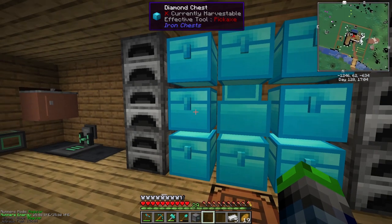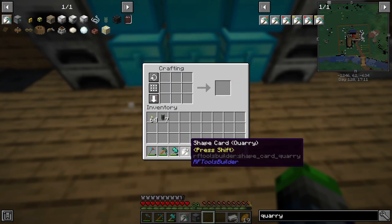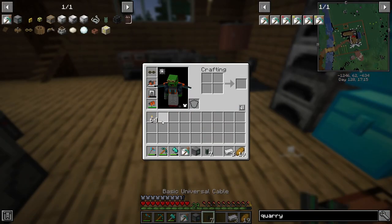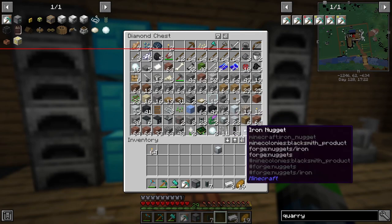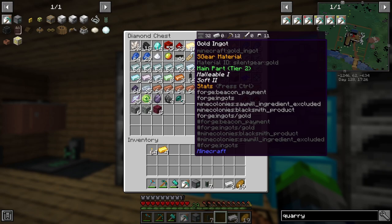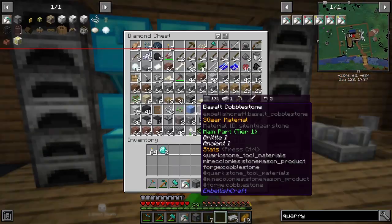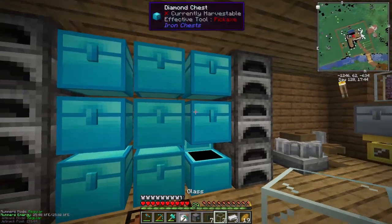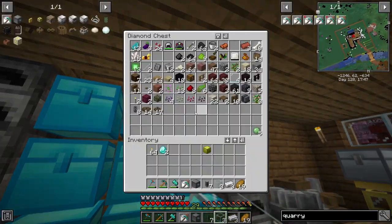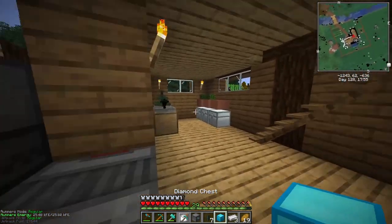Now to make this one we need two more redstone and a pickaxe. There we go — shape card quarry. Okay, so let's go ahead and get this moved over. We're gonna need a chest of some sort to gather all of our materials. Let's go ahead and upgrade this guy to a diamond chest. So we're gonna put an iron chest in here, go around it with gold, grab two diamonds, and a bunch of glass — like six glass. Alright, diamond chest. This will hold all the items that will be coming out.